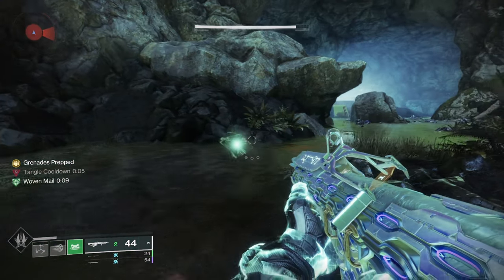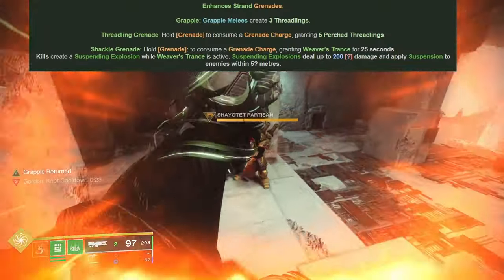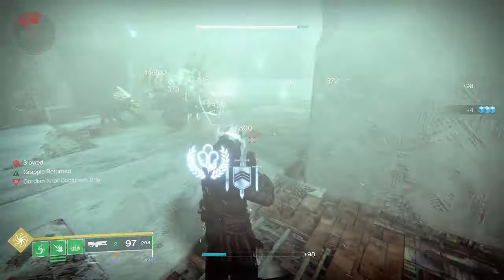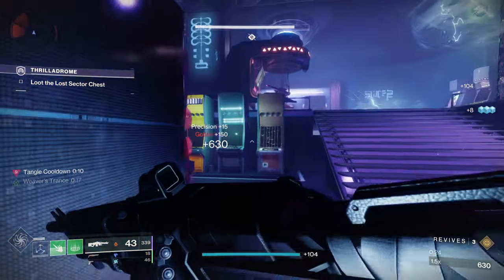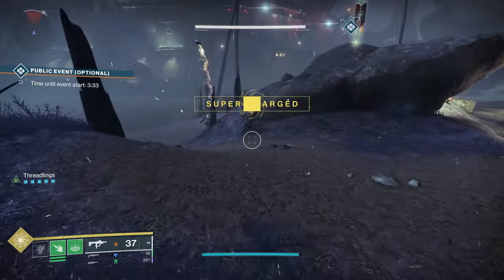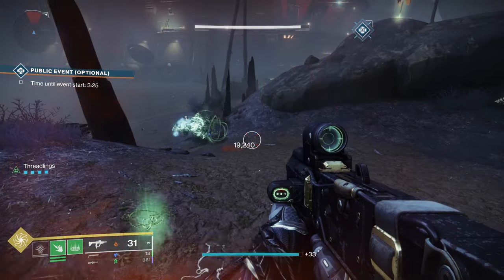That's going to do it for the Titan aspects, so we'll now move on to the Warlock aspects, starting with Mind Spun Invocation. Your Grapple, Shackle, and Threadling Grenades have enhanced functionality. Your Grapple Melee spawns 3 Threadling Eggs. You can consume your Shackle Grenade to activate Weaver's Trance — final blows while Weaver's Trance is active create a Suspending Detonation. And you can consume your Threadling Grenade to immediately perch 5 Threadlings. The Shackle Grenade one is extremely strong, especially with Necrotic Grips — basically for 25 seconds every enemy you kill will suspend all the enemies around it. The Threadling option gives you 2 extra Threadlings out of your grenade.